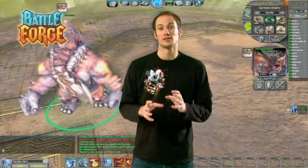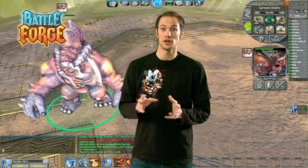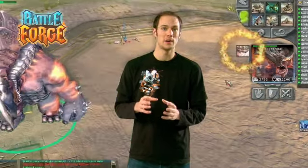Special abilities require a certain amount of power in order to be activated. When we take our friend Juggernaut as an example, his special ability, Stampede, needs as much power as playing out a small unit card.